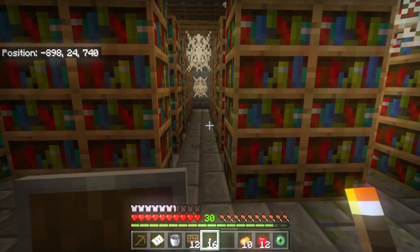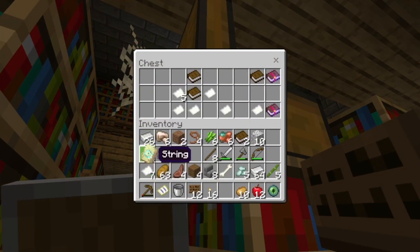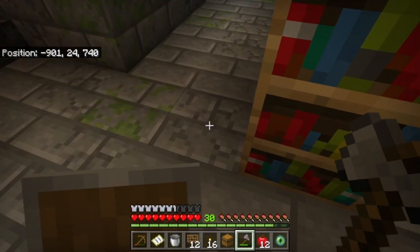Oh my gosh, we found a library. Chest. We've got some smithing template, let's go. I do love me some bookshelves.